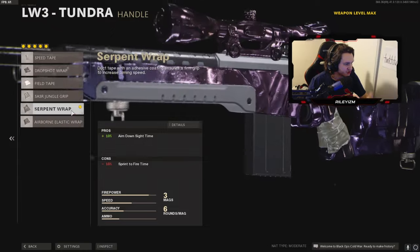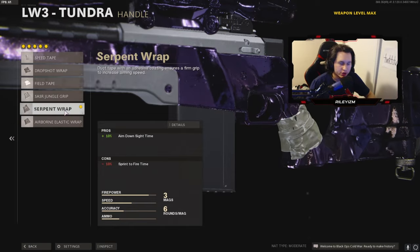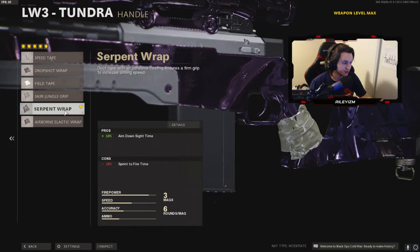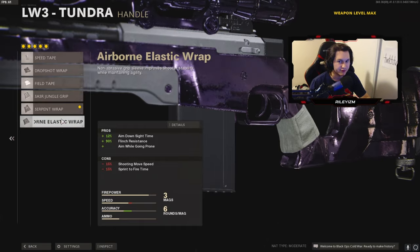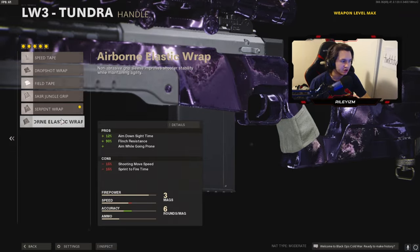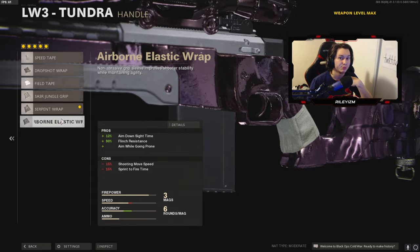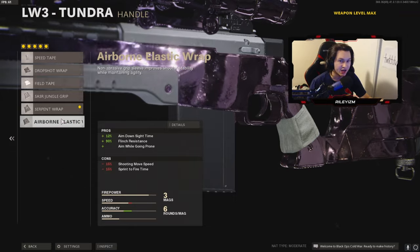I get a few comments — people are like, Riley, why are you running the serpent wrap instead of the airborne elastic wrap? Everyone says it has plus two ADS time — isn't that better? Actually, it's not better and I'm gonna tell you guys why. On the serpent wrap, the plus 10 ADS time is the pro, and the con is minus 10 sprint to fire time. That's still pretty good. Plus 10 compared to plus 12 is hardly any difference. But the kicker with the airborne elastic wrap is that it has minus 15 sprint to fire time.